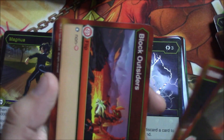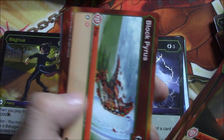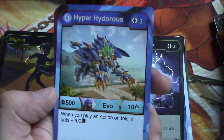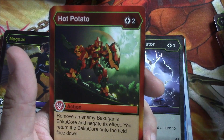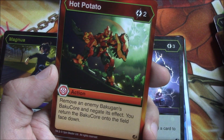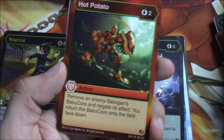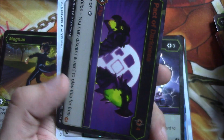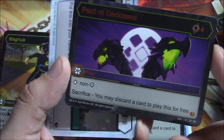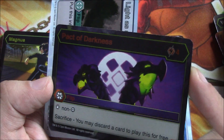Meltdown, Meteoric Lance, Block Outsider, Block Pyrus, Molten Helix, Block Ventus, another Hyper Hydrous. Hot Potato — the first one I've seen: remove an enemy Bakugan's Baku Core and negate its effects, then return the Baku Core onto the field face down. Funny name — too hot! And Pack the Darkness: four energy, sacrifice. You may discard a card to play this for free. Oh yes, that's going in our deck — wow, that is really good.